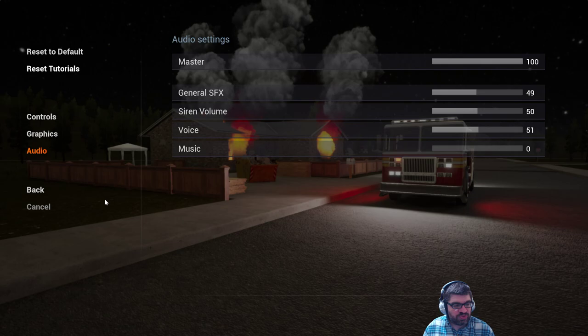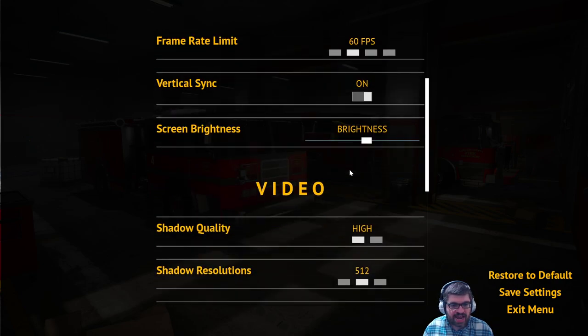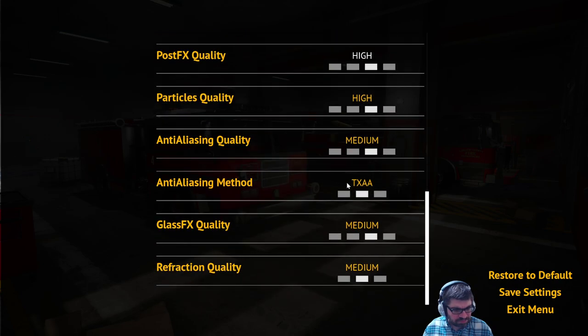Options menu — under audio you've got master, siren, voice, music, and general sound effects. Graphic settings here — just pause if you want to see any of this in greater detail. Everything looks okay there.